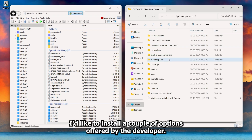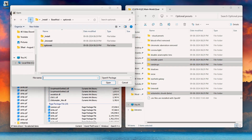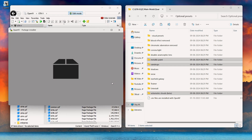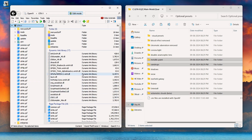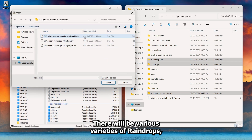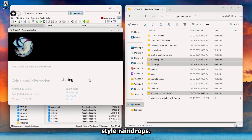I'd like to install a couple of options offered by the developer. I only use this option — starting with metallic paint to install. There will be various varieties of raindrops, including windscreen raindrops, NFS-style raindrops, and racing-style raindrops.